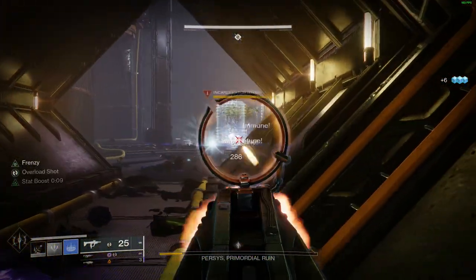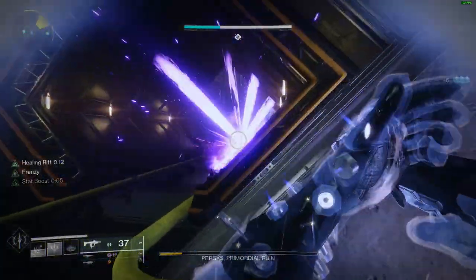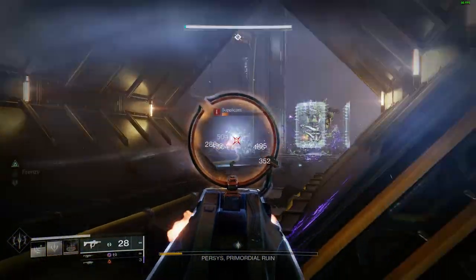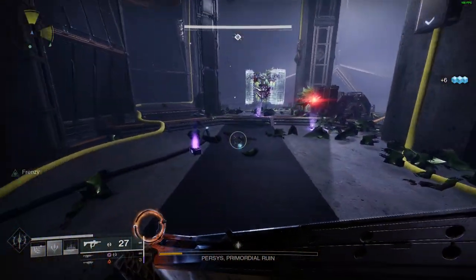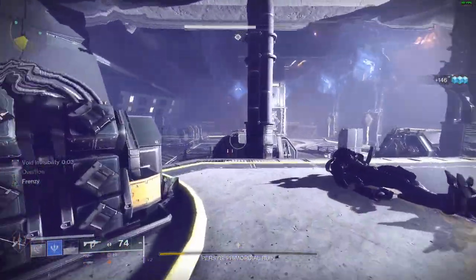For the strategy our team came up with, we used Stasis to freeze the Overload dudes, but we lured them into the Reactor Room first so we could use Aeon safely without getting shot. Usually while we did this, we had a player in front of the window taking the boss's aggro. If you didn't know, you can stand in front of that window before it opens and the boss will just stare at you and not do anything.